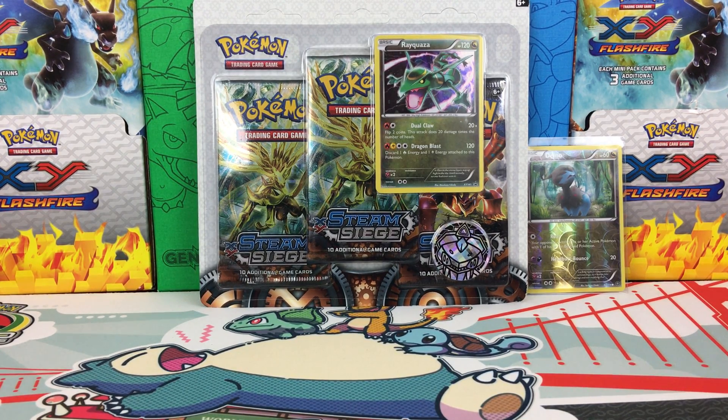This is a points system battle and the points are as follows: 1 point for a reverse holo rare, 2 points for a holo, 3 points for any EX, GX, or break cards, 4 points for any full arts, and 5 points for any secret rares. And as for competitive picks, we have a common at 1 point, uncommon at 2 points, a non-holo rare at 3, holo rares at 4 points, EX, GX, and break cards at 5, full arts are 6, and any secret rares are 7 points, so there could be some huge scores in this battle.